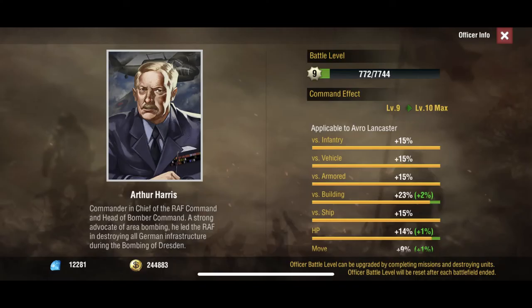Moving on to officers — first off we have Arthur Harris. This is the one and only Avro officer and he gives significant buffs that you can see on screen. The biggest one is the plus 25 percent to building, and he's only 10, along with all the other bomber officers. Very solid pickup if you're going to run them.